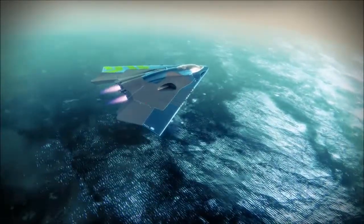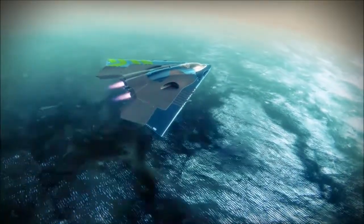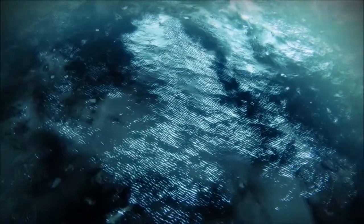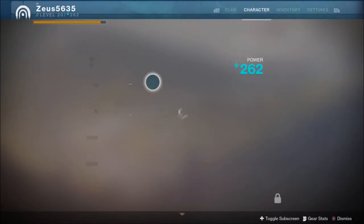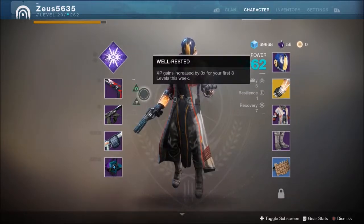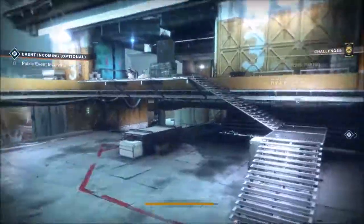If you go into any lost sector, depending on which planet, it should have however many supply things. If you destroy those, for everyone that you destroy you get a redeemable medallion. This particular one is on Titan, so if you go to Titan and spawn into the Rig, I'm going to show you the gun I have, which is the Better Devils. It's really good because it can destroy them in two shots and has that explosive perk on it. I'm also using Void Walker with the teleportation ability just to make things a bit quicker.